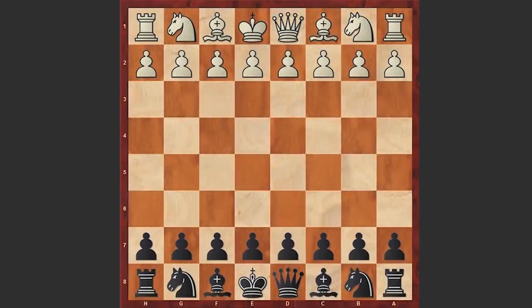Hello chess lovers, let's have a look at another game played by AlphaZero. This time, this intelligent creature is on the black side. And the question arises: which openings does it prefer with the black pieces?